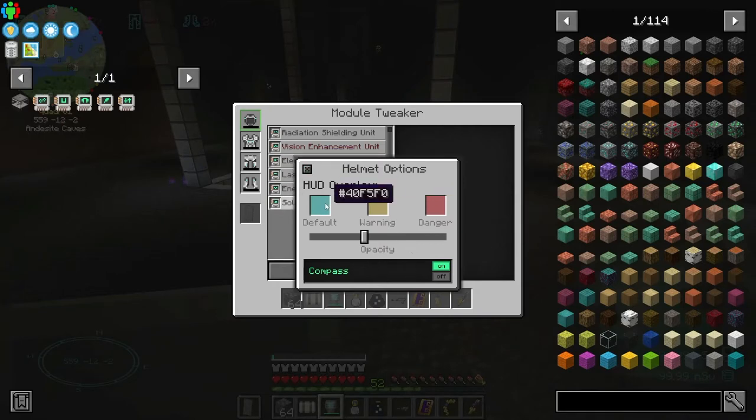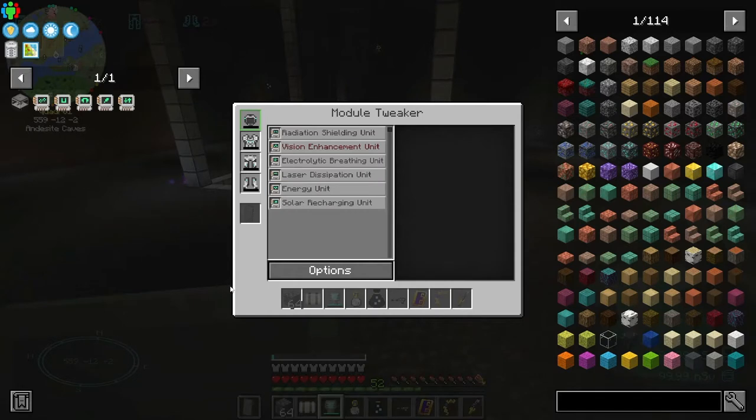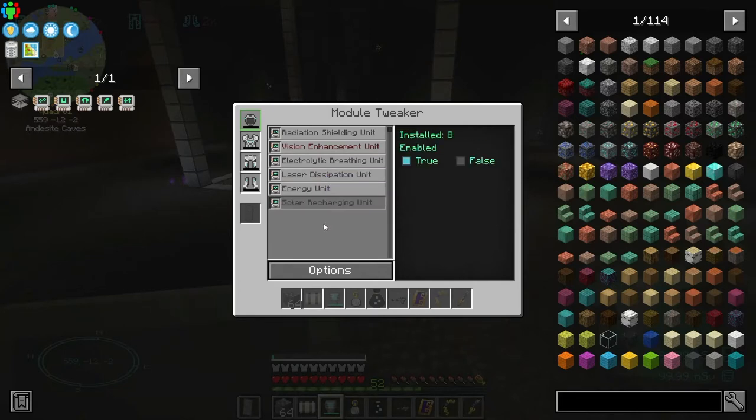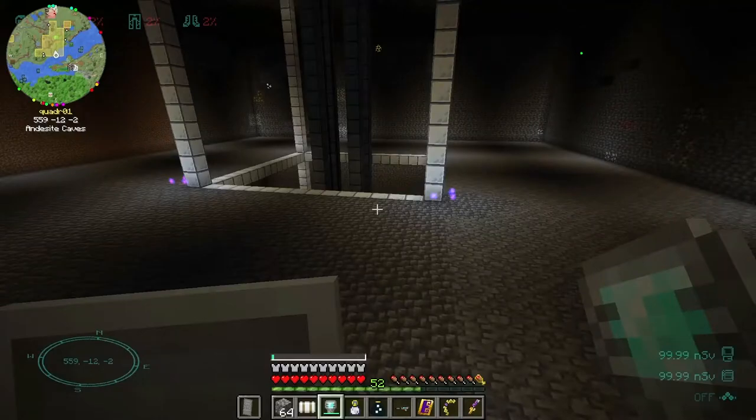I wish you could move the HUD elements around. Is it just for the helmet that you get the options? Looks like it - I guess because it's got the compass. I just wish I could move this over or down a little bit because it's right up there. Since I have the charge distribution unit, I can tell how much is in the other armor pieces by what's in these tubes, and since they'll all be equal, that's what's in there.